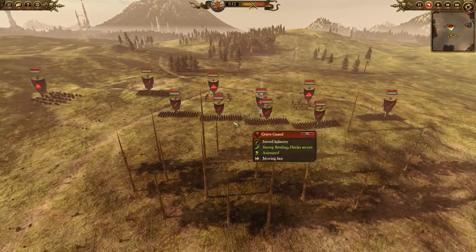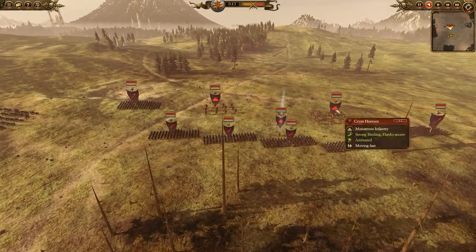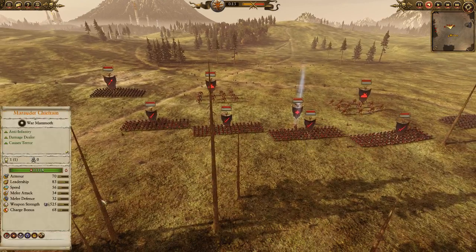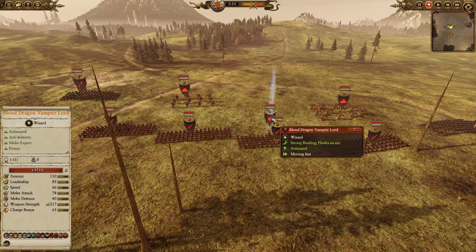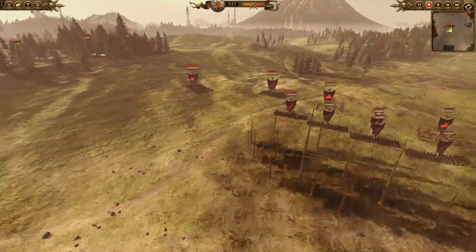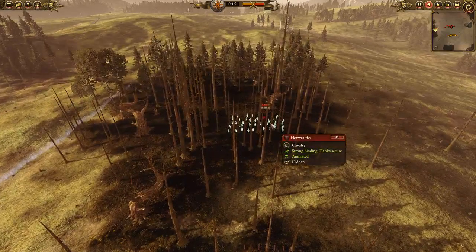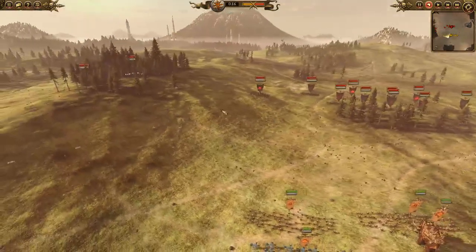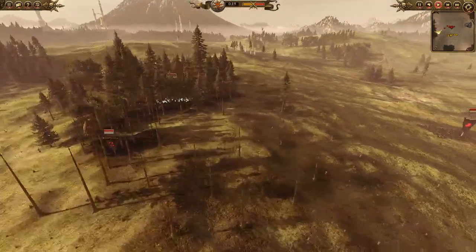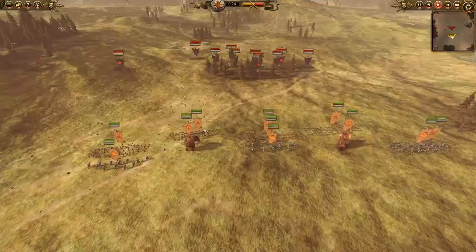For our opponent, the Vampire Counts: a front line of four units of Grave Guard with two units of Skeleton Spears on each flank, two units of Crypt Horrors, a Blood Dragon Vampire Lord on horse rocking Invocation, zombie summons, and Wind of Death. Out on his flank he has Blood Knights, and way out in the woods a Dire Wolf and Hex Wraiths. Hex Wraiths aren't seen often but are great for surprising opponents unprepared for ethereal — fortunately we do have answers with our fire damage.